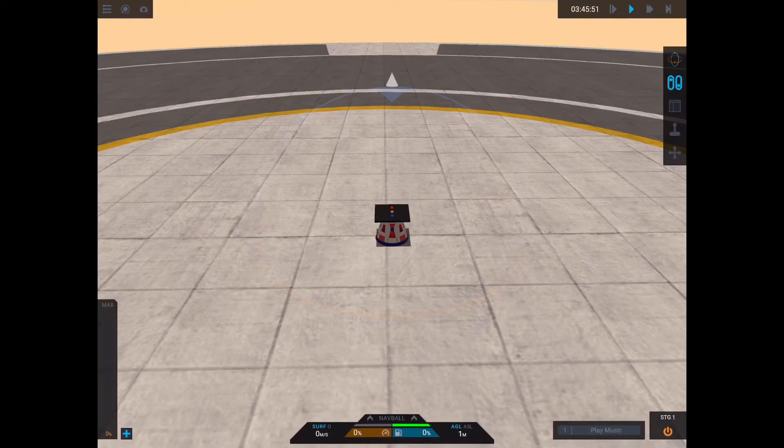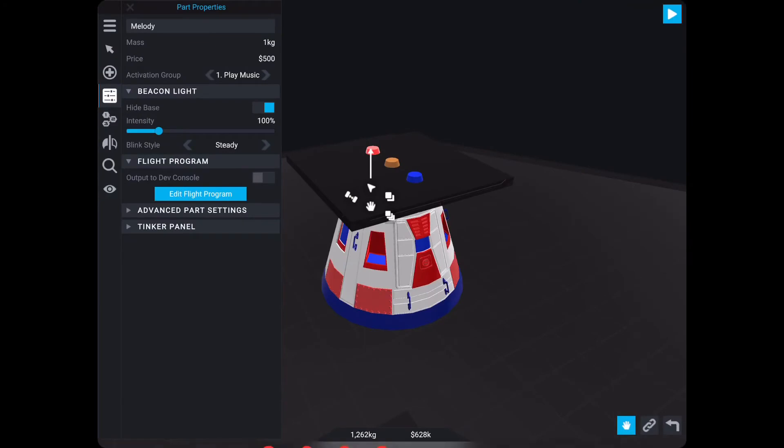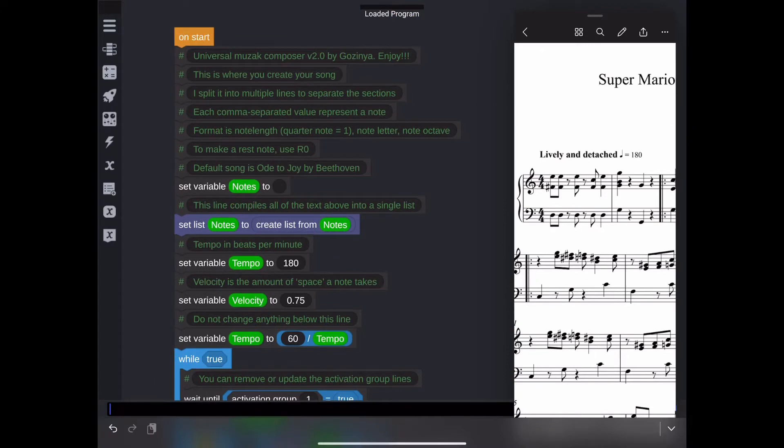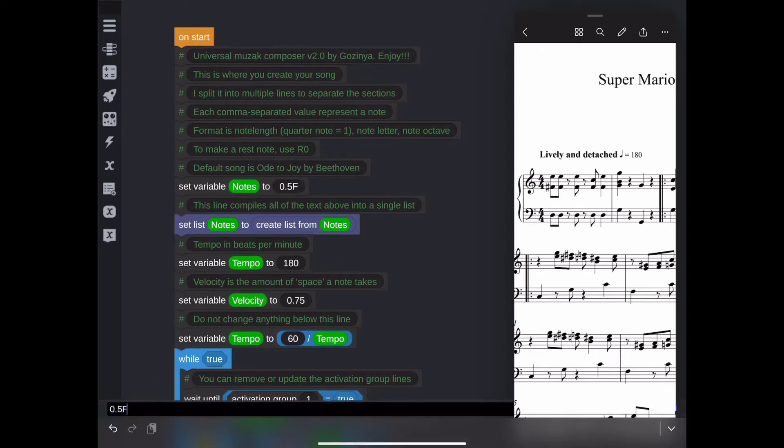Great! It works! It definitely sounds like the Mario theme, but we're still missing the harmony and bass parts. Let's go back and add those now. If you've played around with this feature, you may have noticed that you can't play multiple beeps at the same time inside a single program.